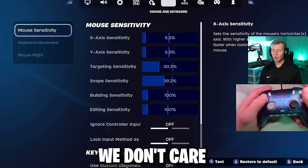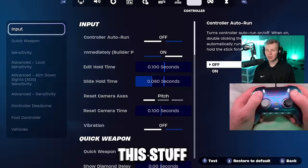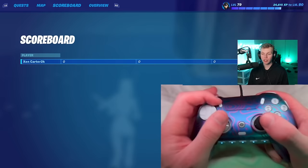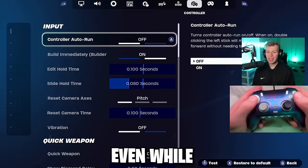We don't care about mouse and keyboard settings until we get to the controller tab — this and the binds are really the bread and butter of the controller settings. I start with controller auto run off. Sometimes I like to spam my sprint button, which is a personal preference thing. If you really wanted to auto run on controller, all you have to do is hold your stick forward, pull out your map, let go of your stick, then close your map, and that's how you can auto run even with this off.